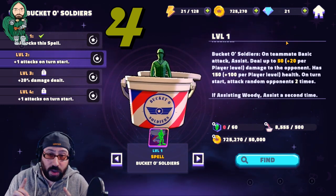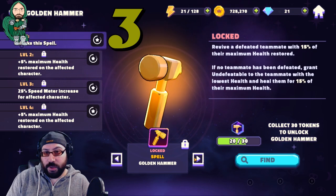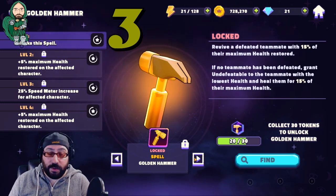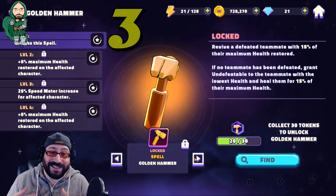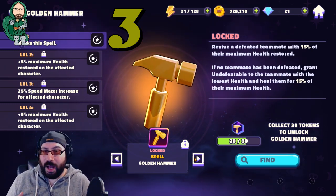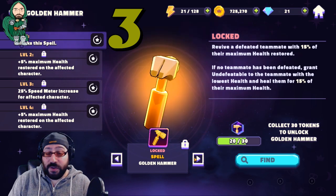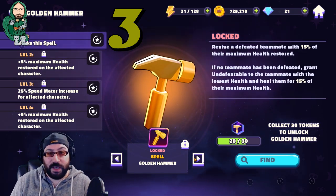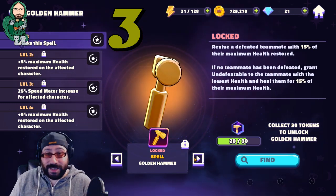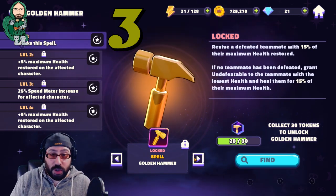Speaking of number three, we're going to go right into Golden Hammer. Upon first review, Golden Hammer just looks fun. It revives a defeated teammate with 15% of their maximum health. To my knowledge, it will always revive the first teammate that died. If no teammate has been defeated, it grants Undefeatable to the teammate with the lowest health and heals them for 15% of their max health. Undefeatable means the next time they would die, they don't. Simple, and it heals them.